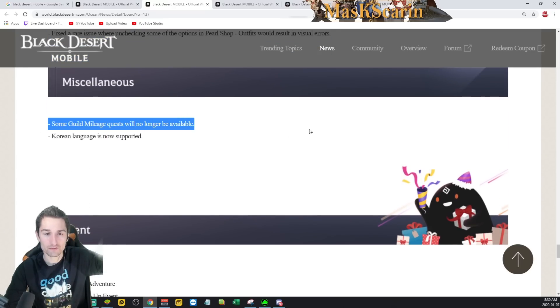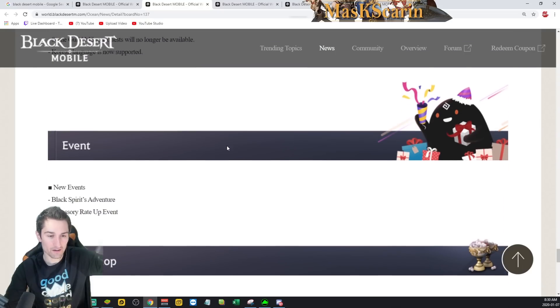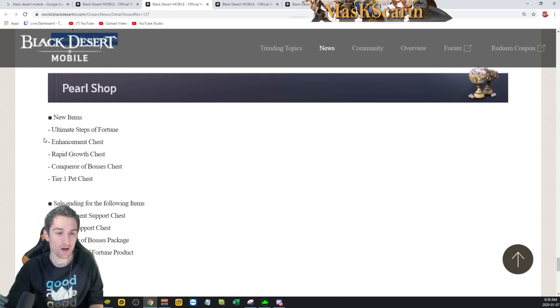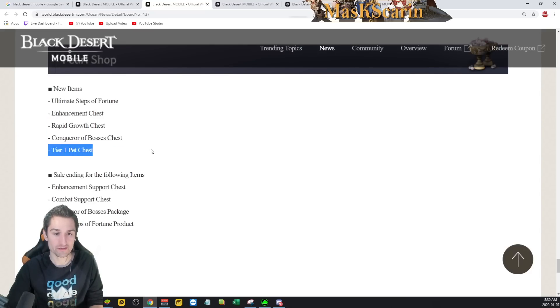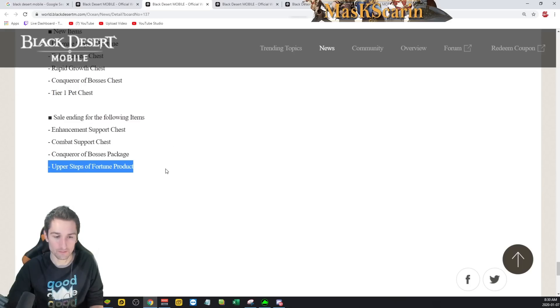Miscellaneous: some guild malice quests are no longer available. Korean language support is now supported. We have the Black Spirit Adventure event, an accessory raid-up event, Ultimate Steps of Fortune, Enhancement Chest, Rapid Growth Chest, Conqueror of Bosses Chest, and a Tier 1 Pet Chest. Some sales are also ending for enhancement, combat, conqueror, and upper Steps of Fortune.